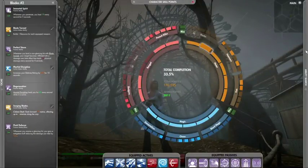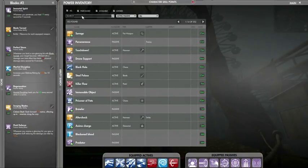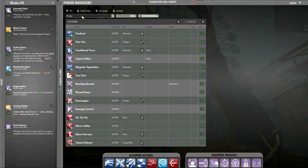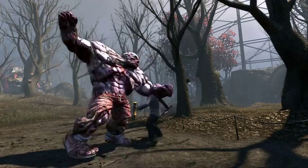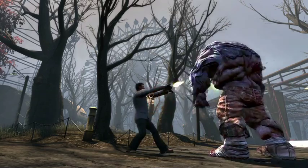There are many ways to find synergies within the ability wheel. You can concentrate on abilities which hinder, impair, afflict, or weaken. Or you can specialize on attacks of a certain type, like chains, bursts, strikes, frenzies, focus, or blasts.